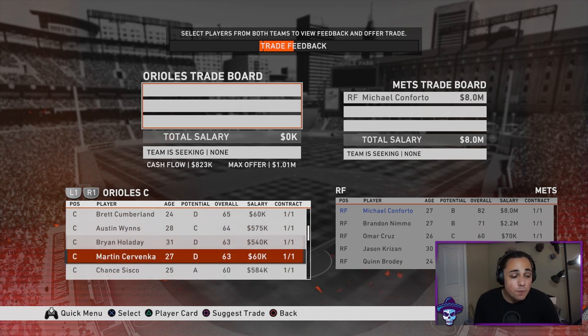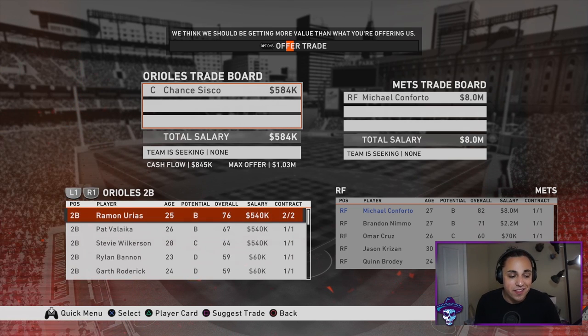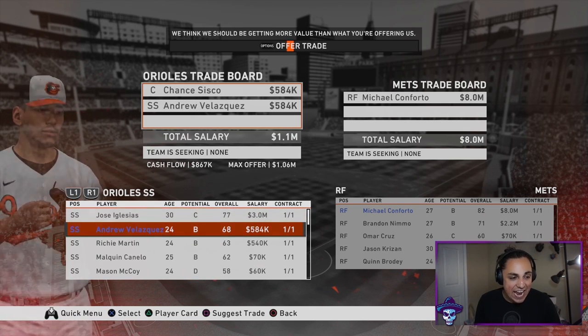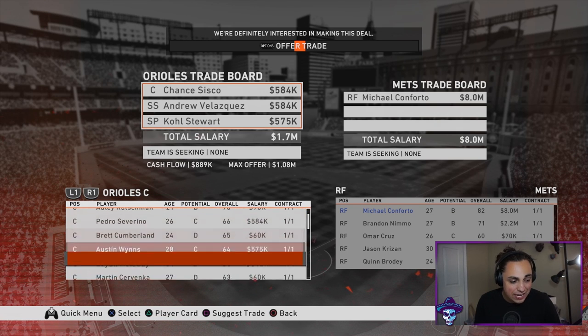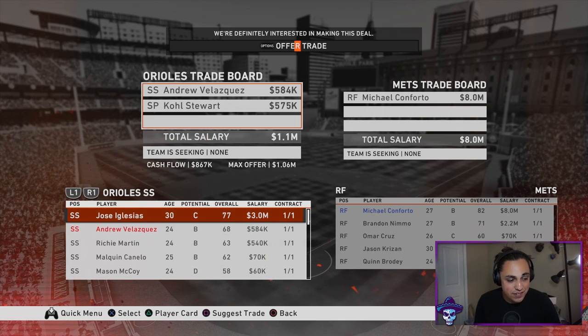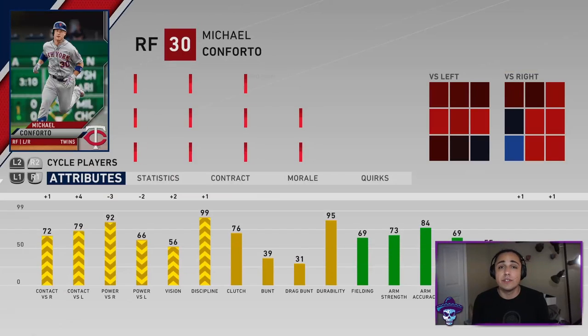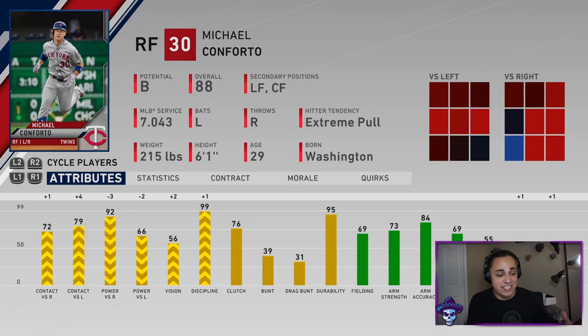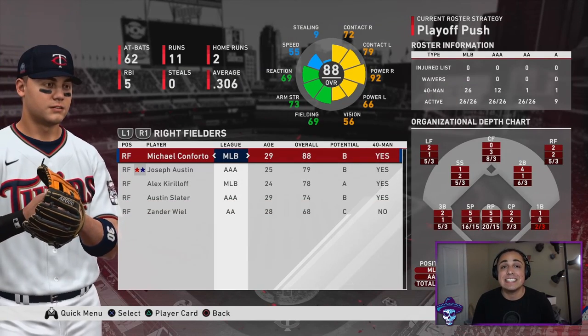Michael Conforto was one of my favorites from last year. It's a little difficult to trade for, but if you have A-potential players who won't develop well, throw them in — it's worth it. Cole Stewart might even get the deal done alone, without Chance Sisco. In this franchise he moved to the Twins and put up 30-plus home runs in each of the last three seasons, hitting close to .300, OPS above .950, and 20-plus doubles with RBIs through the roof.